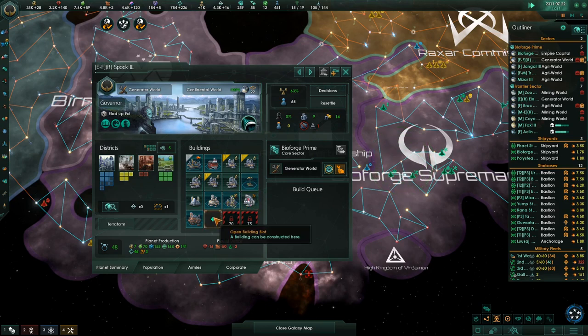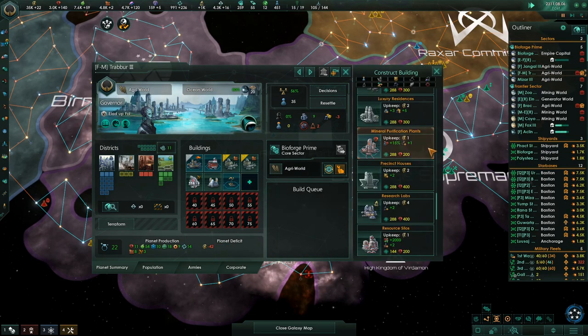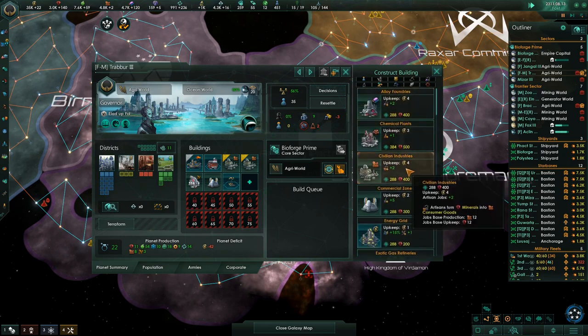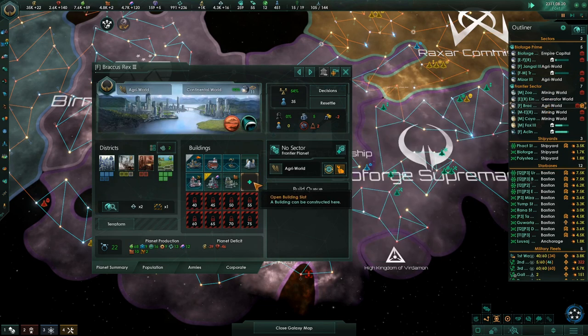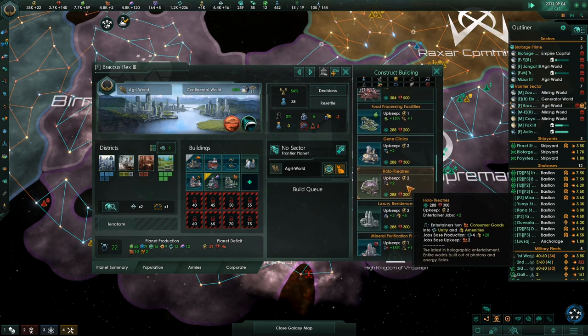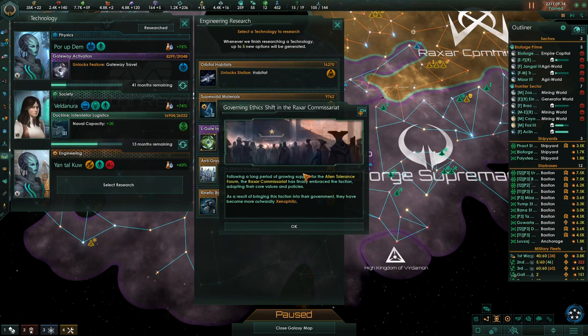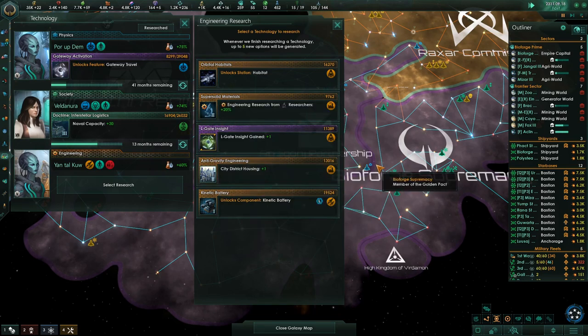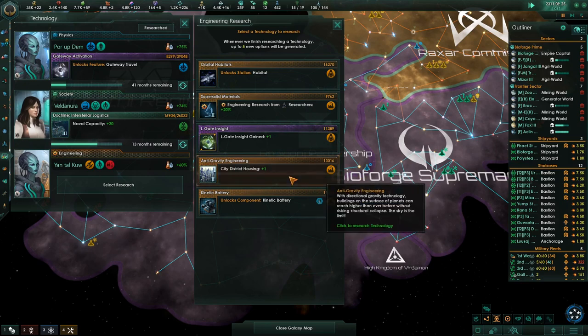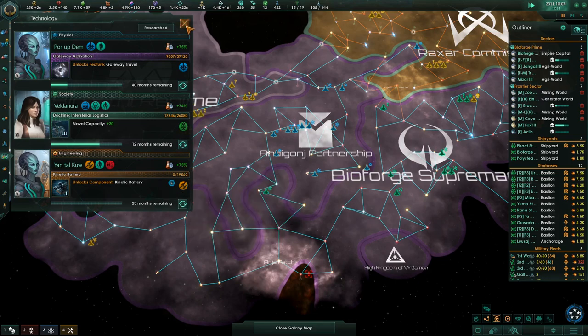Certainly if a war comes with these guys and these guys start attacking, we'll get the benefit of our federation helping or at least harassing them. But that made things a lot more complicated. Construction complete. Research lab. We're getting low on consumer goods again — these guys are just not the happiest. Research complete. Mineral purification — that's great. Governing ethics shift in the Raxar Commissariat — they've become more xenophilic. Awesome. City district housing — nice. Kinetic battery — I'd like to have that.